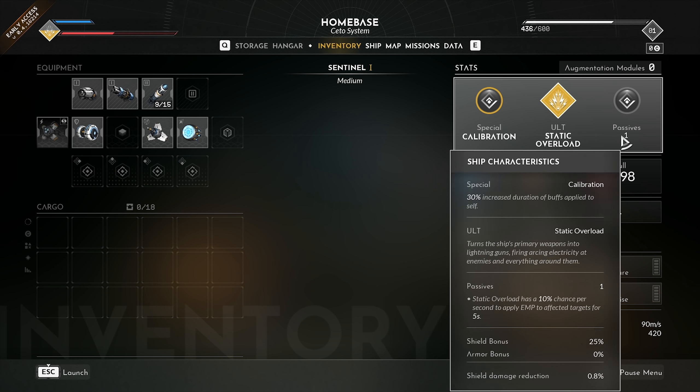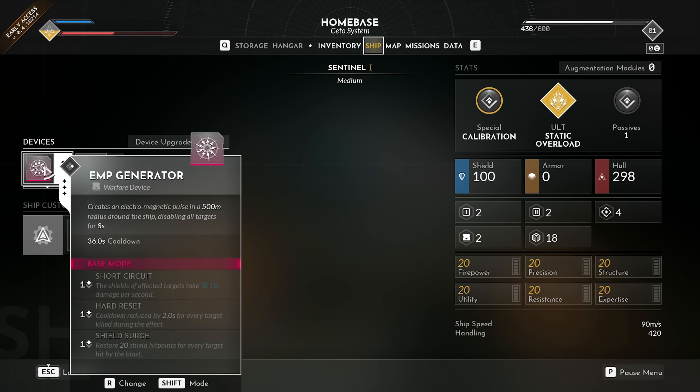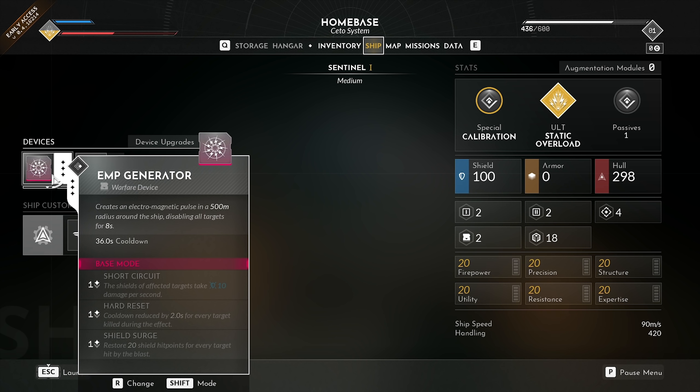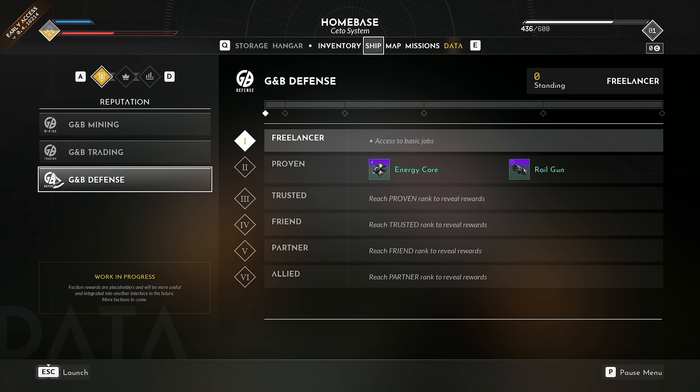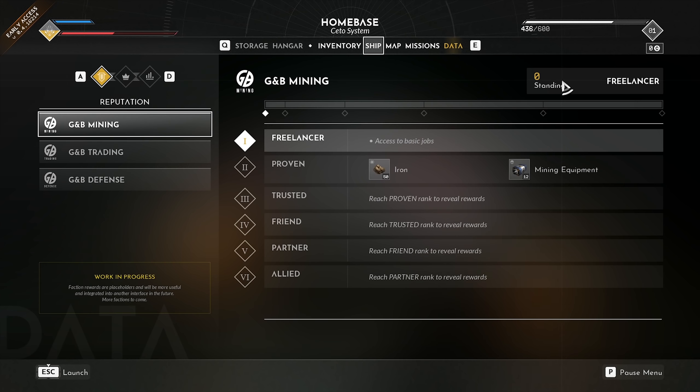We have two devices equipped in our ship — one which creates an electromagnetic pulse in a 500m radius around the ship, disabling all targets. That is awesome. There also seems to be a kind of reputation screen with mining, trading, and defense sections. We're currently standing as Freelancer. I have no idea what that exactly means right now, but anyway, this is the data we can see here.